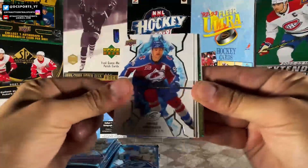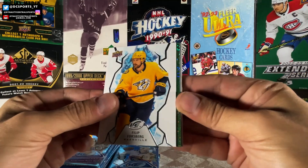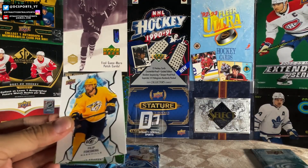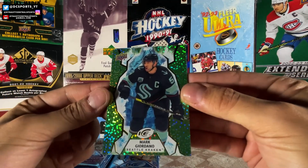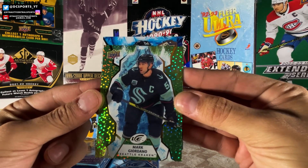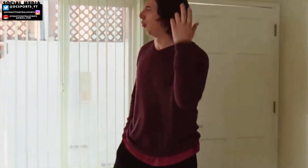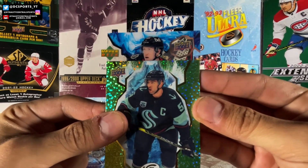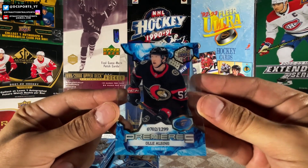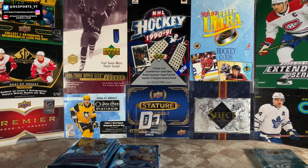We got Miko Rantanen, bed sheets John Tavares, Phillip Forsberg base. On the back, a Jeremy Swayman rookie. We got a decoy. Green of Mark Giordano for the Seattle Kraken. Looks like an Ice Premieres on the back. Parker Kelly? No! Lassie Thompson? Nope. Or is that Jacob Bernard Docker? Oh no, it's Oli Altsing — 702 out of 1299. Oli Altsing for the Ottawa Senators. Ice Premieres out of 1299.